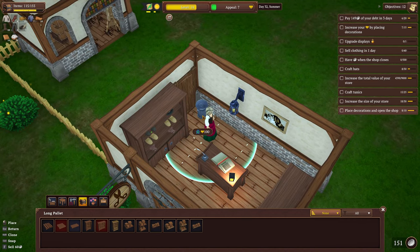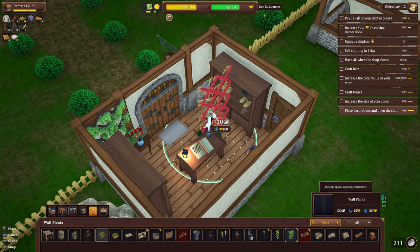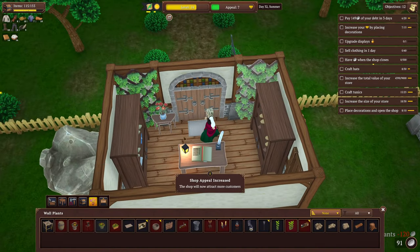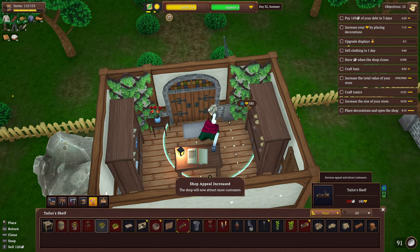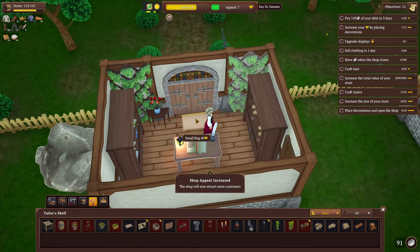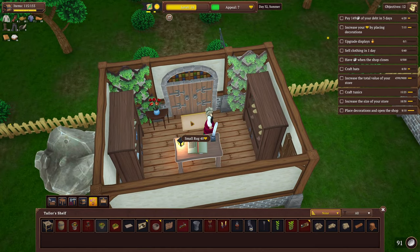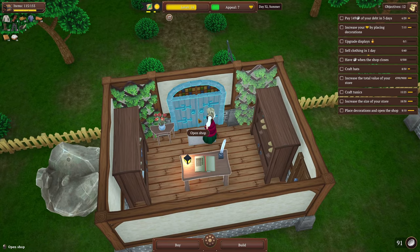I've got 151 — I'm gonna sell the garbage can because I just don't like the garbage can here, and then put the ivy down there. It's a shame I can't do more with the door because it's so big. I'm liking that ivy there — it looks pretty decent for now. I've got 91 coins, we have a debt coming up soon — let's open up the shop.